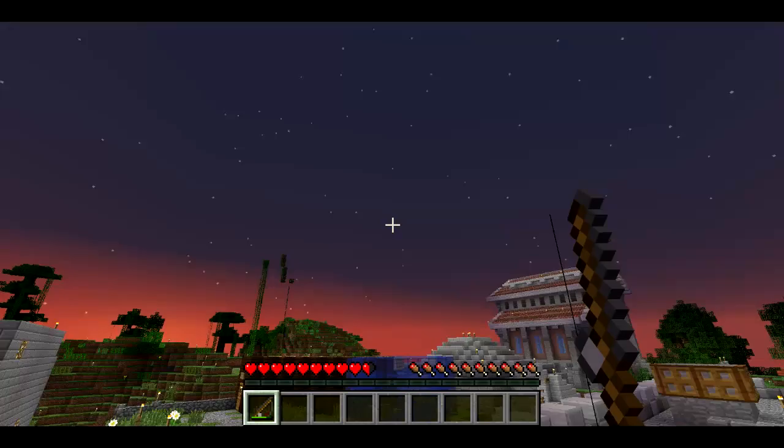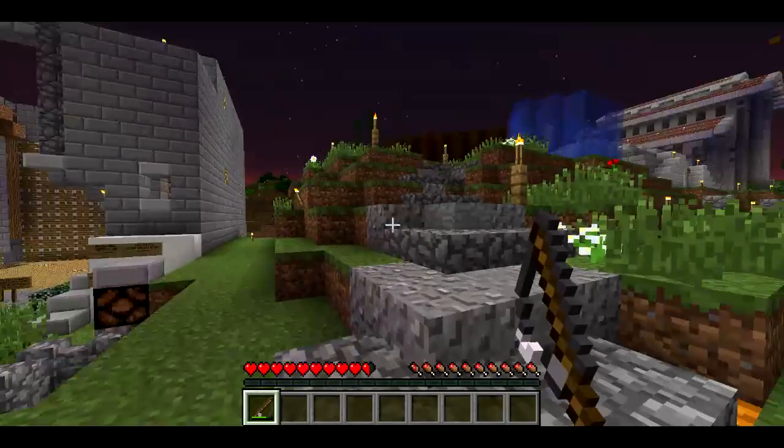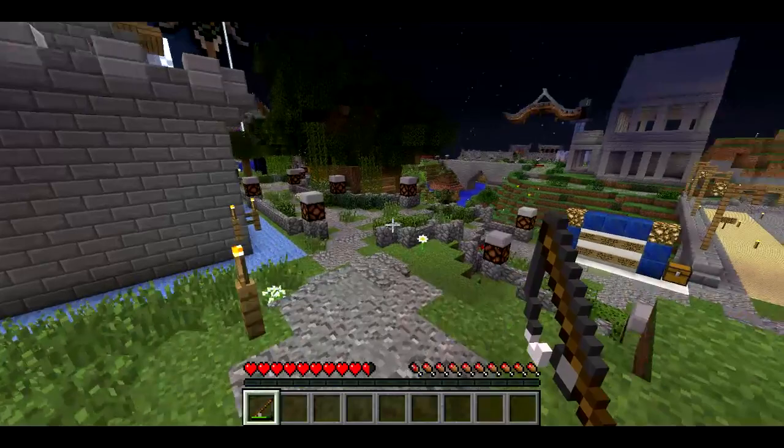One cool thing about it is it also prevents fall damage. If I jump down, I can hold on to the rope as I'm falling and it'll prevent the fall damage. So pretty useful. Anyway, that's all there is to it — it's called Bling Grappling Hook. You can download it from the video description, and that's about it. Thanks for watching.